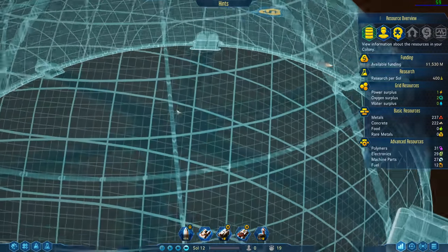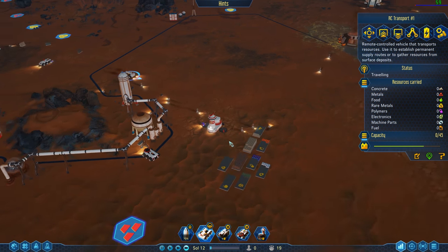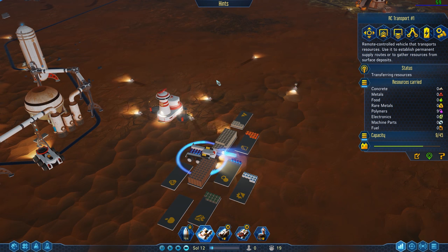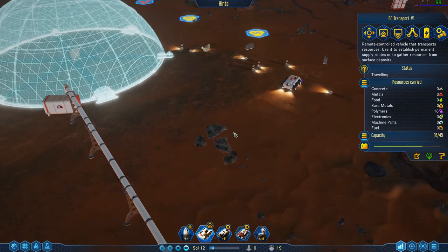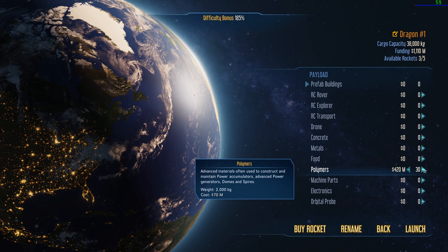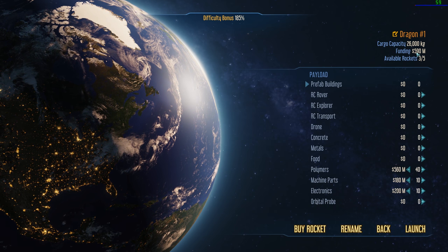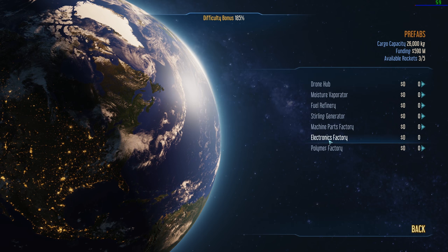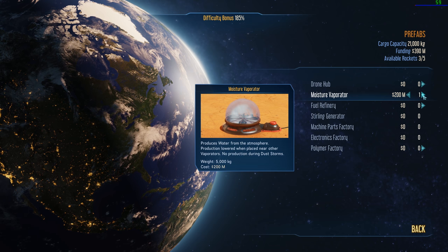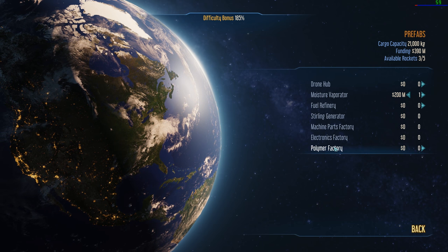Alright, with all the concrete being here these guys should build this. We need 10 polymers — right here, can you grab these? We barely have enough. In fact, we have so little that I think it's time to send a rocket. We're gonna need a cargo rocket and we're gonna need to send some polymers — send 40. We're down to 59 now. We're gonna need another moisture vaporator too, because we're gonna need the water for the people living there.